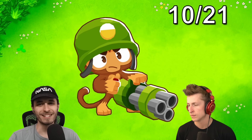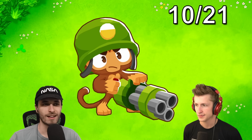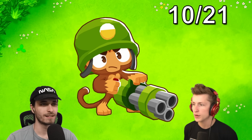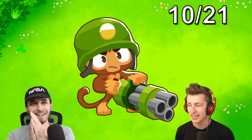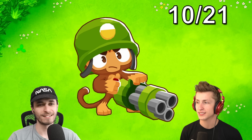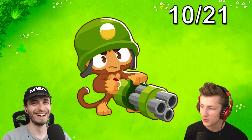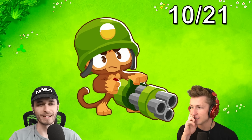Without further ado, let's do the final one — this is for all the marbles, Ryan. What is wrong with the dartling gunner? His mouth is also wrong, I think. Let me really think about this. I think he starts with the gold button on the top of his head. Does it start with the gold button, or is it just the green helmet? I think he does have the gold button, but I'm not entirely sure and I'm second-guessing myself.